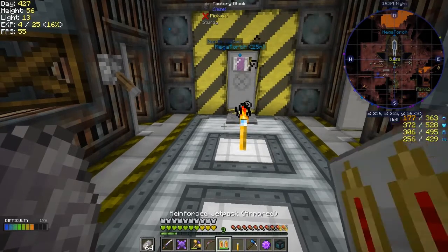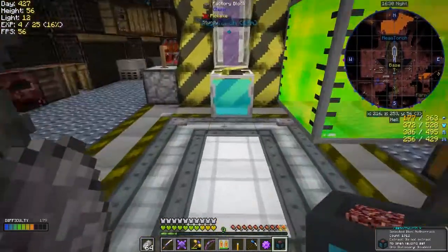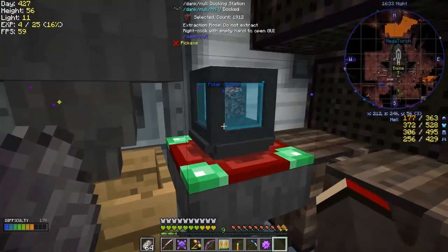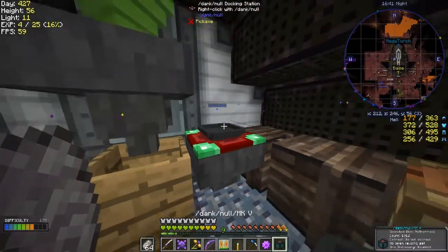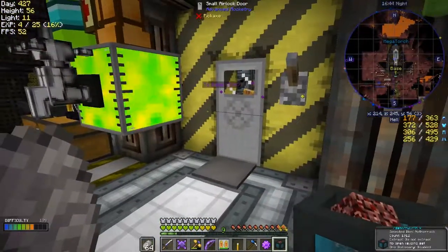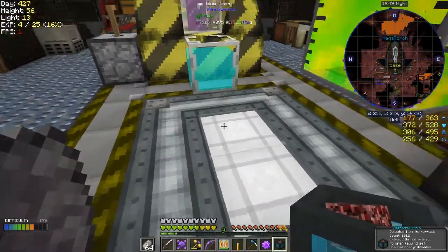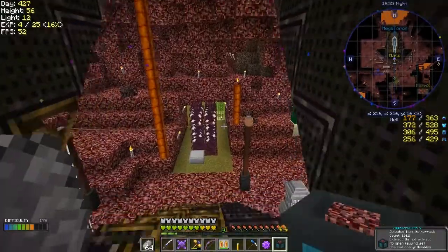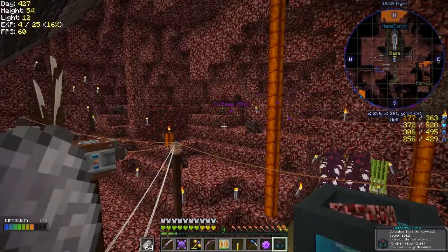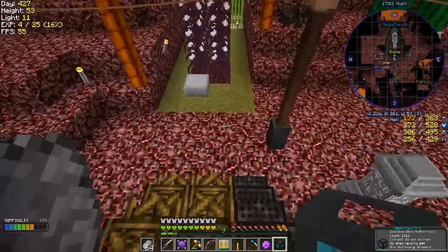I should also empty out the Dank Null before going anywhere — that should really be on my list. Let me check if anything's in there. I should update my list to include Dank Null. Alright, I think we're ready to go. Today I'm going to visit where the slime island was — it's about 430 blocks away.